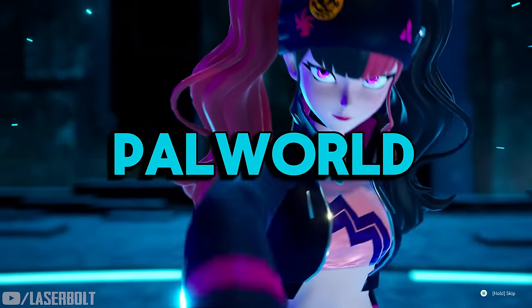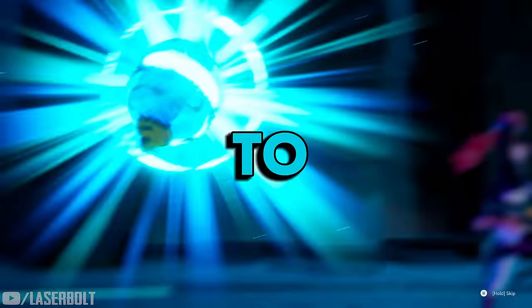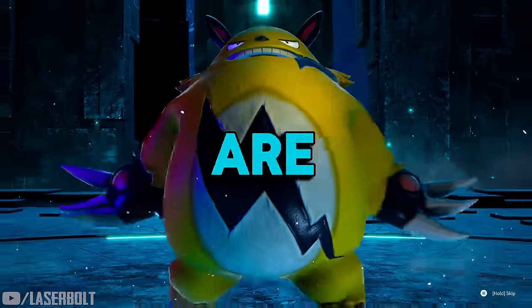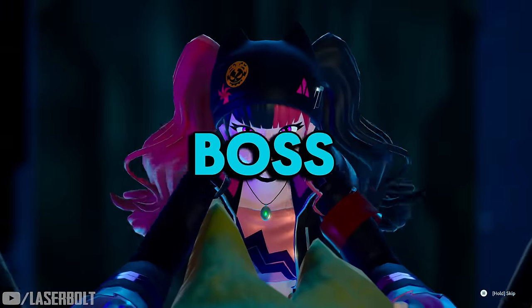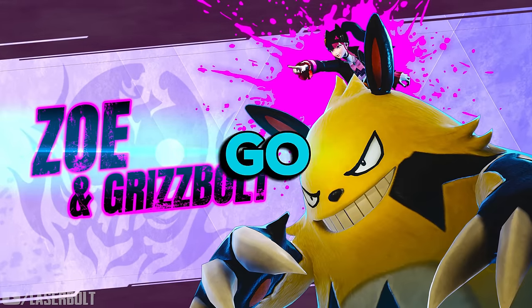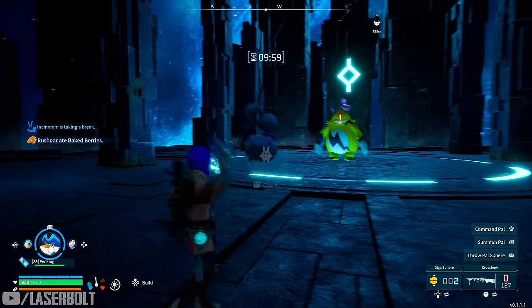The first boss you're going to encounter in Pal World is Zoe and Gris the Bulls. You're going to need a couple items to make your life easier and make sure you take them out fast. I want to provide you with two methods that are going to have you melt this boss in less than a minute or in three minutes. Let's dive in and talk about how to defeat the first boss in Pal World.